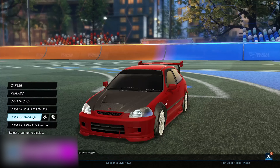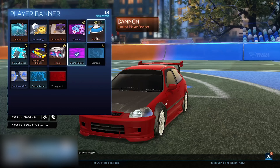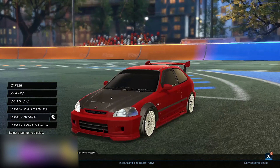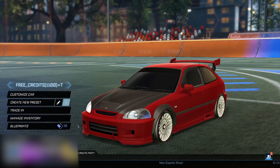When you guys have put this in, go to your profile right here, then go ahead and choose 'Banner'. You guys want to go ahead and change your banner to something else that isn't the original one you're wearing. For example, I could go ahead and choose the Honda Civic banner, just like this.